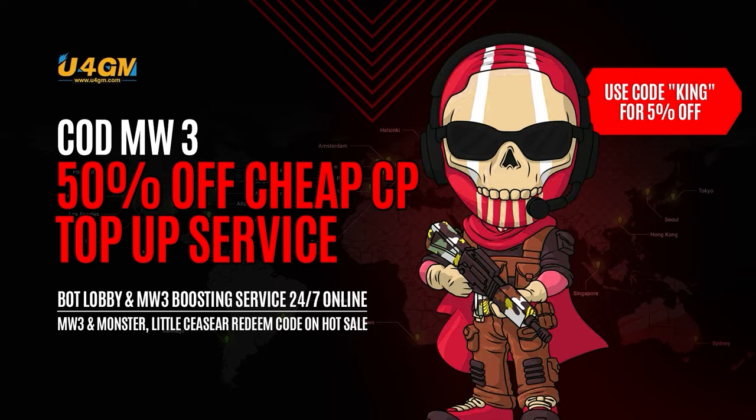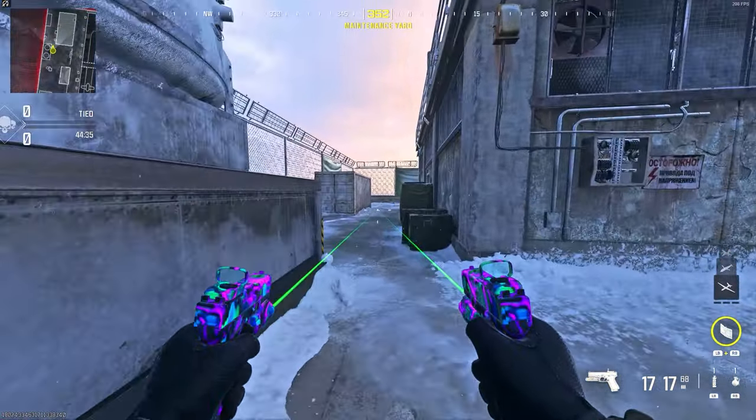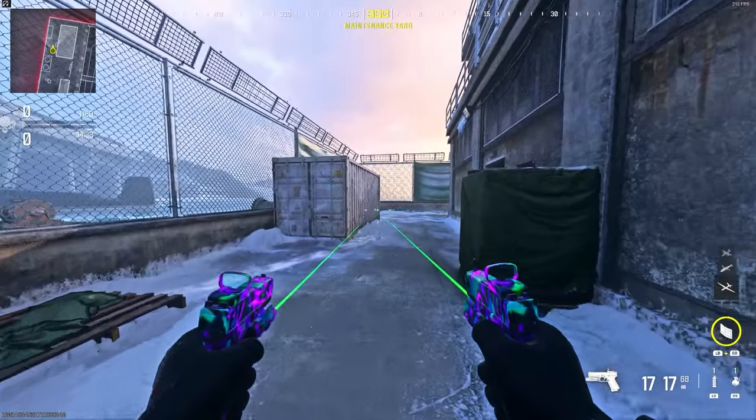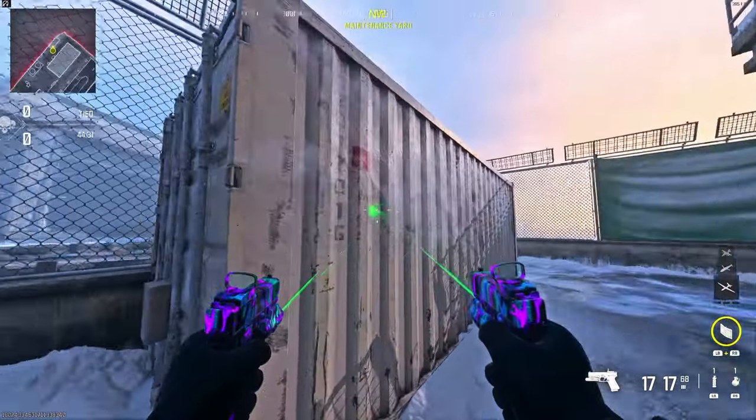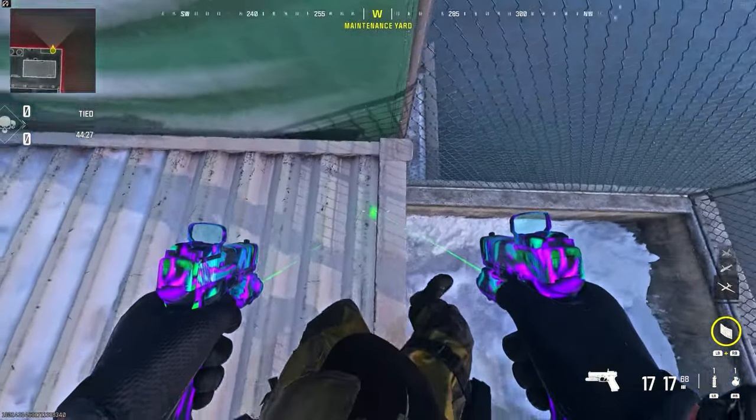Use my discount code KING for an extra 5% off at checkout. So to do this glitch, all you want to do is make your way to my location, to the corner of the map on Subbase. All you want to do is climb on top of this container, then place down a barricade on the edge of the container. But make sure you don't place it too close to the fence, otherwise you won't be able to stand on it.